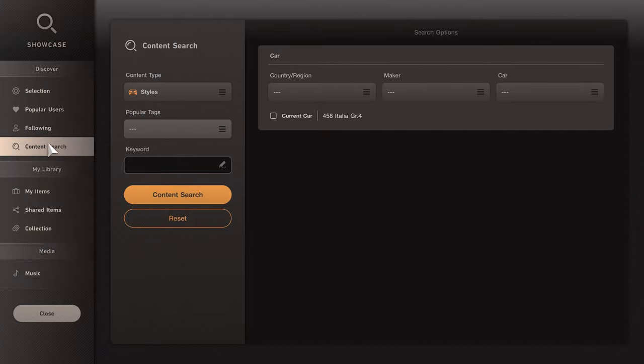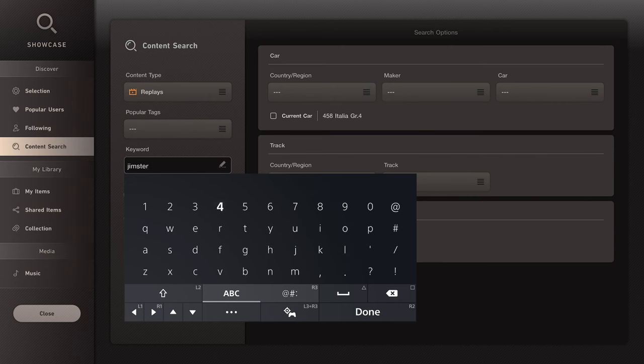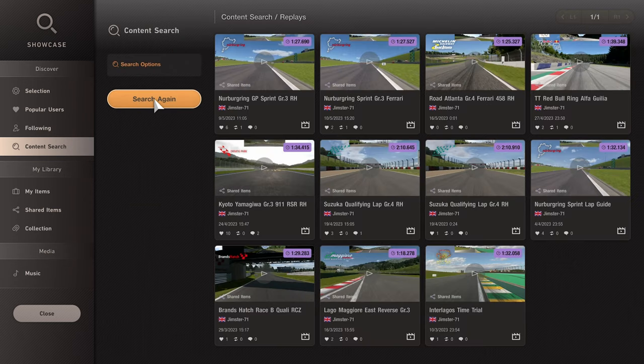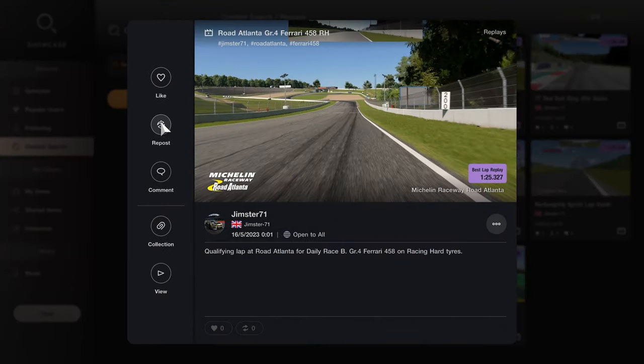The lap is shared as well. If you go into the discovery section and search replays for Jimsto71, you will find the replay available, should you want to watch it from any of the other viewpoints. And also, if you want to race against it as a ghost, you can add it to your collection. If you're not sure how to do that, I've done a separate video on that, which I will link to down in the description.